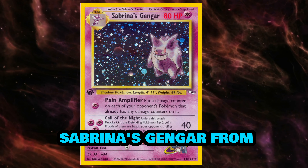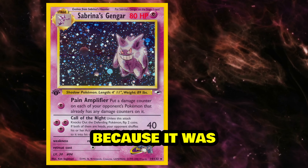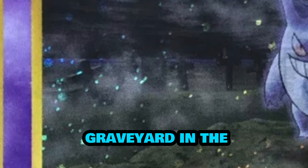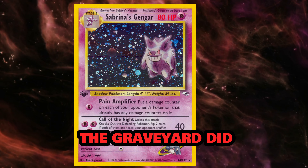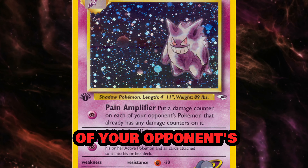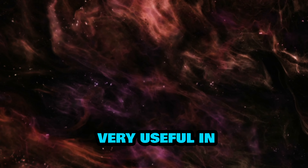Next we have Sabrina's Gengar from Gym Heroes, which in the English version was actually corrected because it was a banned card compared to the Japanese counterpart which featured a graveyard in the background. In the English version it was changed so that the graveyard did not appear. Gengar looked very menacing and the move Pain Amplifier put a damage counter on each of your opponent's Pokemon that already had any damage counters on it, which proved very useful in the game.